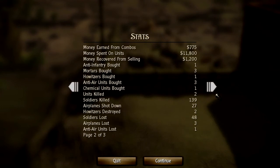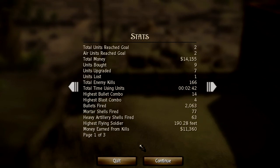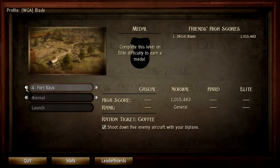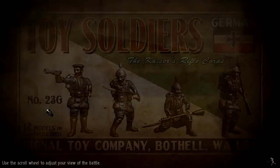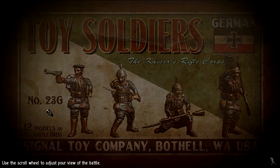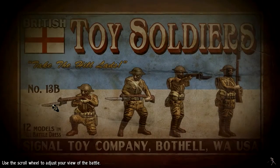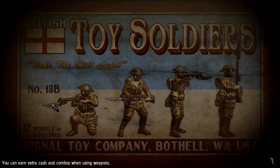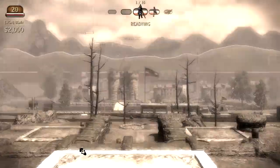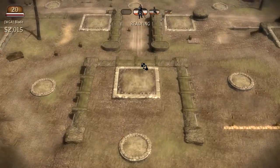Let's see, does it also say playtime? Nope. Alright, let's see — we did 4 though. Alright, let's do that one real quick — Hill Cote 304. And here we have the Kaiser's Rifle Corps, complete with free spike to the helmet. And no, I haven't been drinking if you guys have been wondering. You can earn extra cash by using combo weapons — combo weapons!